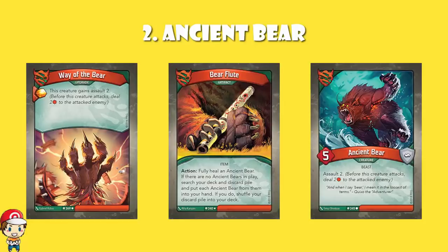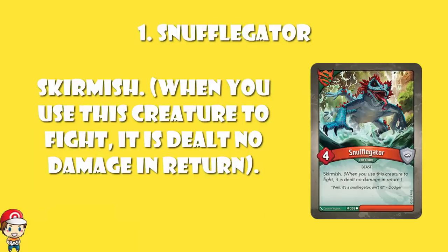And when I say bear, I mean it in the loosest of terms — Quixote the Adventurer. But in at number one, the very best card in the entirety of Key Forge: Snufflegater. I love Snufflegater. I love that it's basically a bearded dragon, which are not the meanest of lizards. I love that the artwork has him cheerily bounding along. I love that he's weirdly got six legs, but there's no reason for him to have six legs. And I love that he's Snufflegater, which is the least intimidating name I've ever heard.